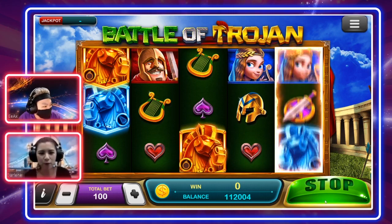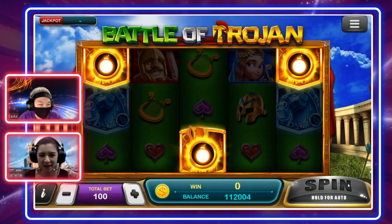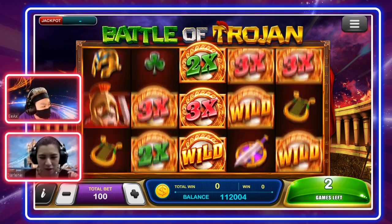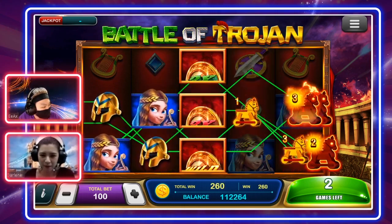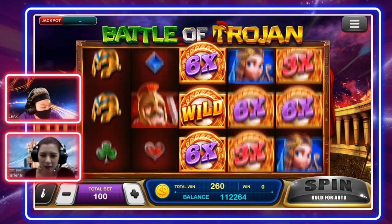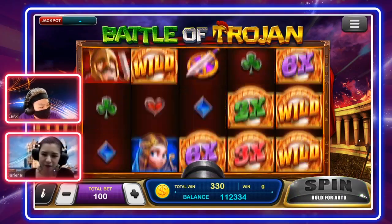As simple as that — the very first spin already gets a three free game! The cannon came out and it changes the entire third reel to wild symbols. Here comes the payout — the first reel alone can get 260 coins with a 100 bet, and it's a free spin so I spent nothing. So far we have a total of 330.